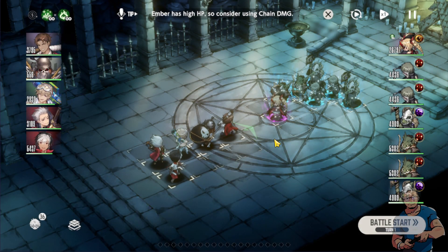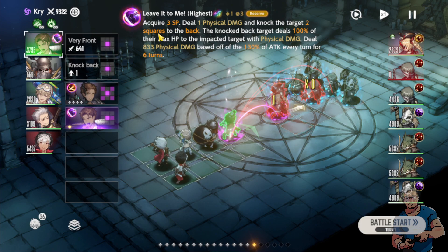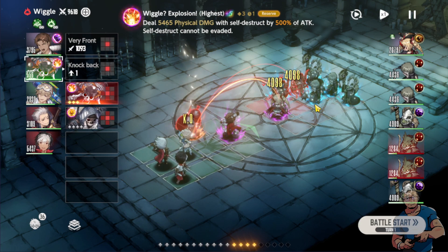What I'm going to do first is use Cry, and then I'm going to use the skill 'Leave it to Me' because he'll be able to knock Ember to the back. You can see one of her enemies is going to get knocked out. After that, assuming Ember is already here, I'm going to use Wiggle — Wiggle Explosion — so we'll be able to explode.